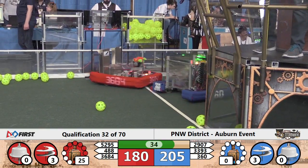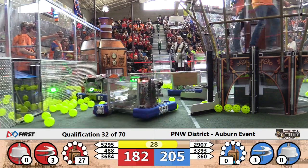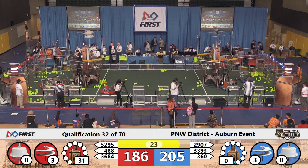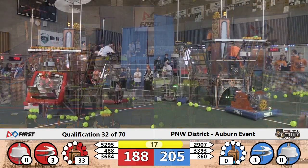Most of our robots down on the red side of the field, but near the Blue Airship we have 360, the Revolution, looking to try to put their gear in position. It's a few gears short of the fourth rotor for that Blue Alliance, but the Revolution's going to make it one fewer that they need. They've dropped that off, and after the pilots release the ropes, you can bet that gear's going to make its way on board.